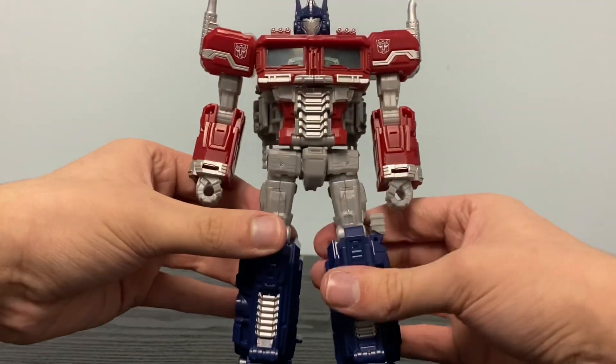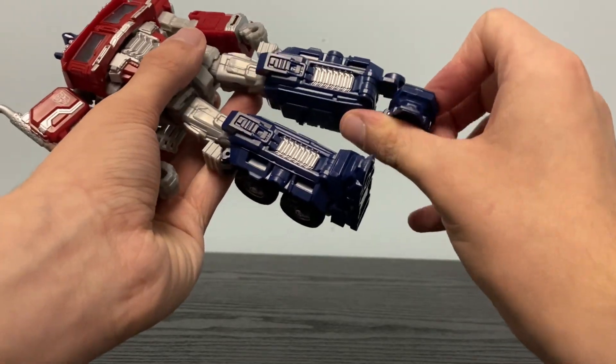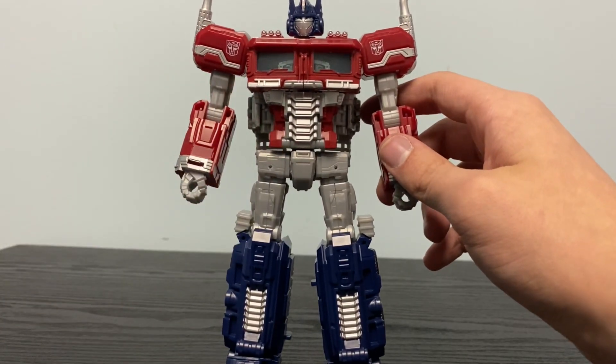Waist swivel, as you can see here — which is probably the only thing that's kind of loose on this. Ankle pivot, so you can get some nice action shots from him. That's what his articulation is like.